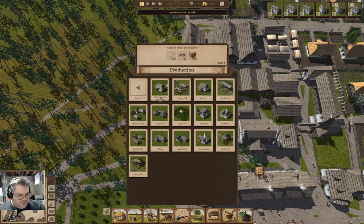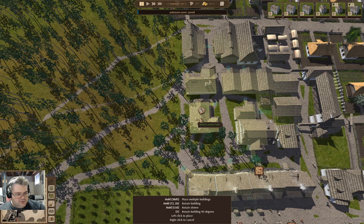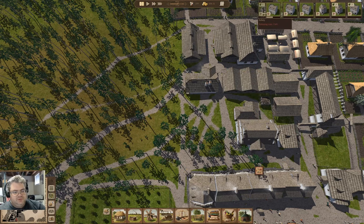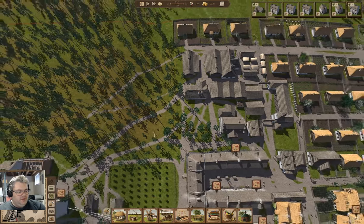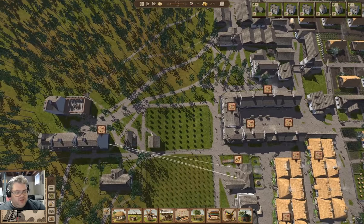So if I go in here, it's over here. I could put it right here - I could. Have to remove trees - well, one tree. We'll get things going. I think a second ashery is not a terrible option.